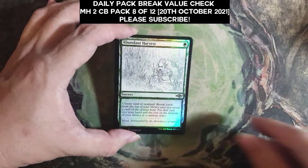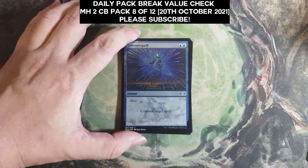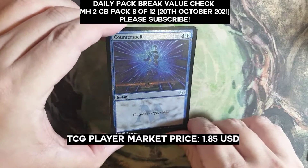Abundant Harvest, and a Counterspell Etched — interesting. Counterspell Foil Etched: $1.00. And $0.85.